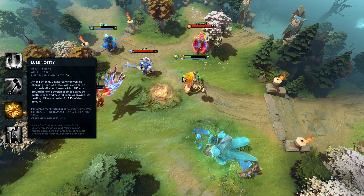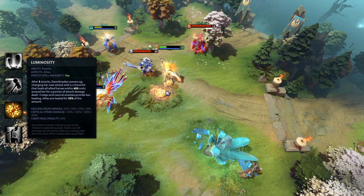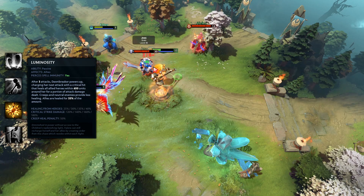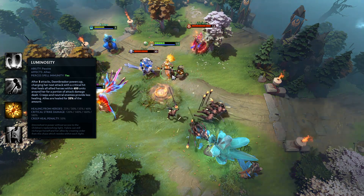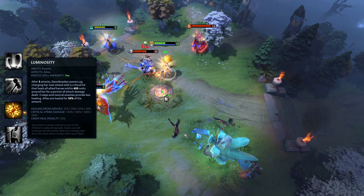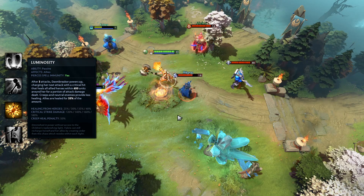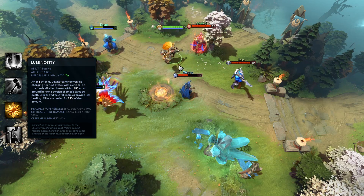Luminosity is a passive ability that will proc for every fourth hit Dawnbreaker strikes with. After the third attack, she will imbue her following attack with a 1.8 times critical strike. Dawnbreaker will be healed for 40% of that damage if the enemy struck was a hero. Allies within 650 units of her will also be healed for 35% of that amount. If the unit struck was a creep, the heal for both her and her allies is reduced by half. The counter for this passive works in conjunction with her first ability.